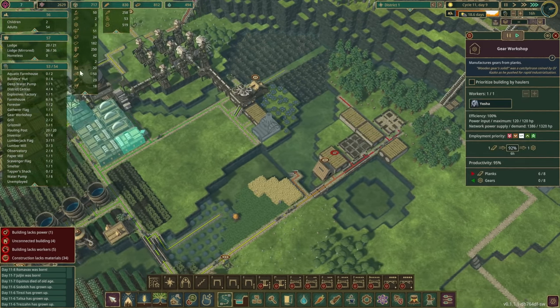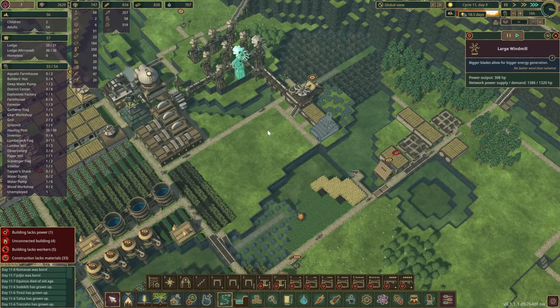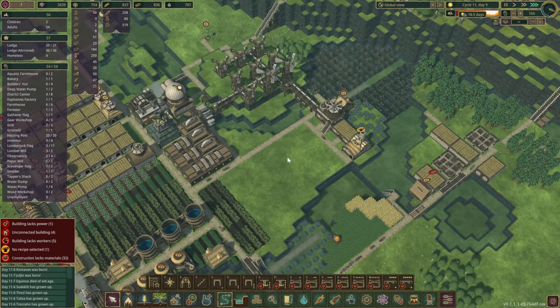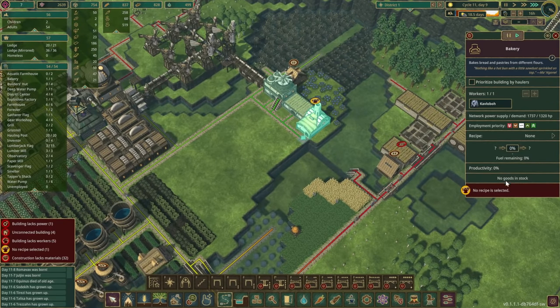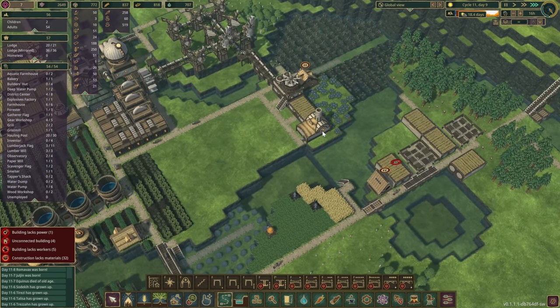Planks — we don't have a lot, only 43. At least they built another large windmill, so that's good. Power seems to be going up. Recipe — stop making bread. And that's beautiful.